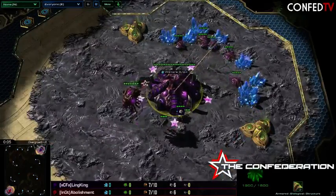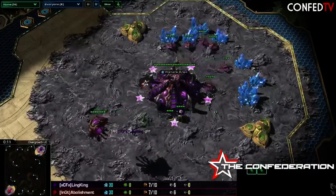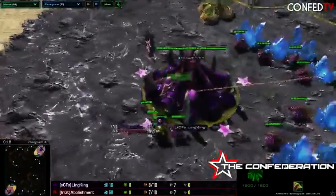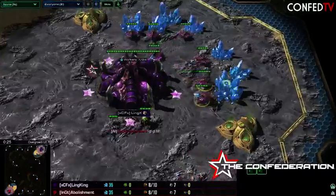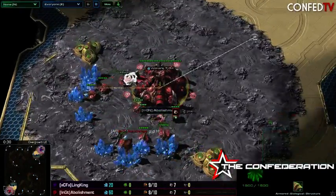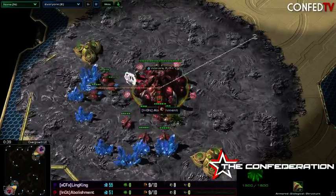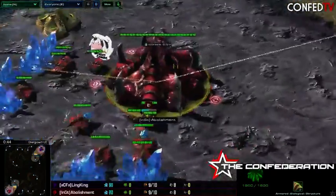Alright, spawning in the top right corner of Overgrowth. For Team Confed, we have the Purple Zerg, Linking. I love Purple — Purple Zerg looks awesome, especially with True Colors on. Spawning in the bottom left corner for INTG, the Red Zerg — the Zerg we saw take out our effect in the last match — the Red Zerg Apolishment.